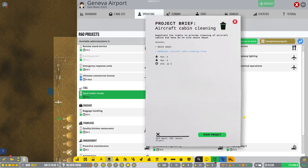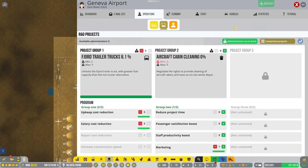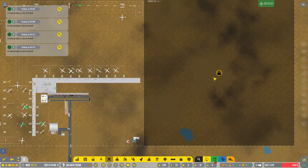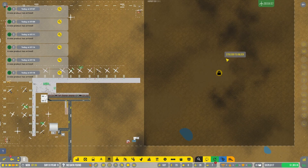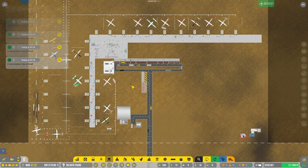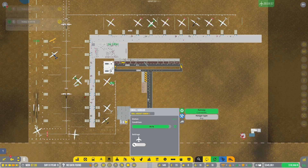Aircraft cleaning - I guess we'll grab that in preparation for getting a medium runway. I'm hoping to have this tile unlocked by the end of the episode. Okay, we've got all of our fuel vehicles coming in - hopefully you guys are getting gassed up.